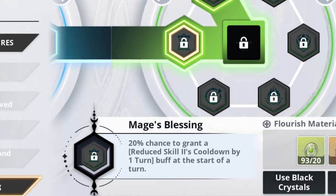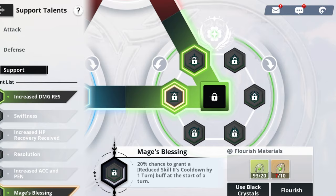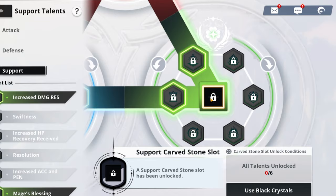Because of his skill 2 — especially once you get a skill page — Major's Blessing is also a great support talent choice. Even at only a 20% chance, being able to reduce skill 2 cooldown is very helpful. For the support carved stone slot, choose anything that increases his speed so he can act as quickly as possible.